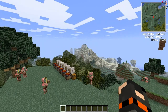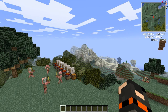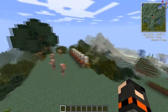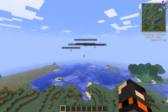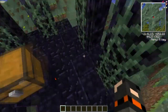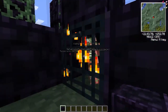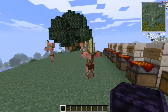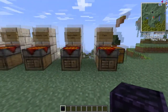Hey guys, welcome back to another tutorial. This one is going to be a little bit different — usually I do tutorials about specific things, but this time we're just going to look at item sorting in general using RedPower. I chose this little location here, one of those Forestry things where you can get obsidian tiles. Let me put this on peaceful because that's going to be annoying.